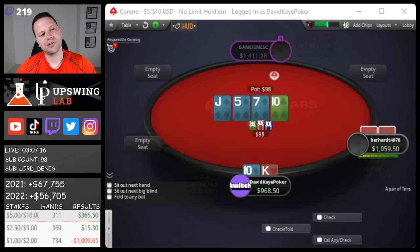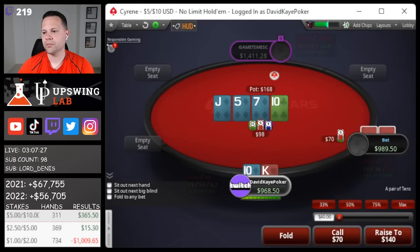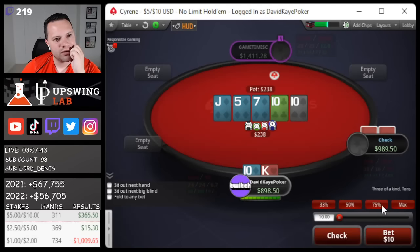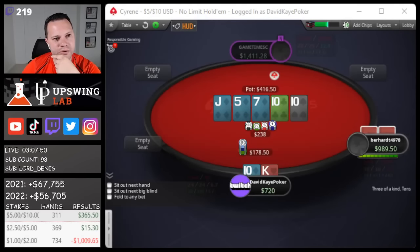Small one opens pre, we call. We'll call first third with a diamond overcard. Turn ten - a little something. They bet decently sized, I think we get to call one more. What a run-out - might not give us much ten-x either. Do we get to raise? It depends on the size they go with. I do have a diamond blocker. Versus pot or bigger we probably don't. Here on the end we will bet - maybe pot or even overbet, but going three-quarters.